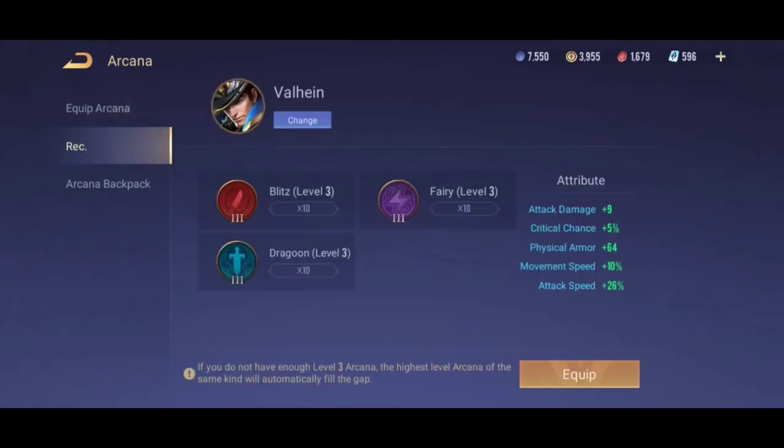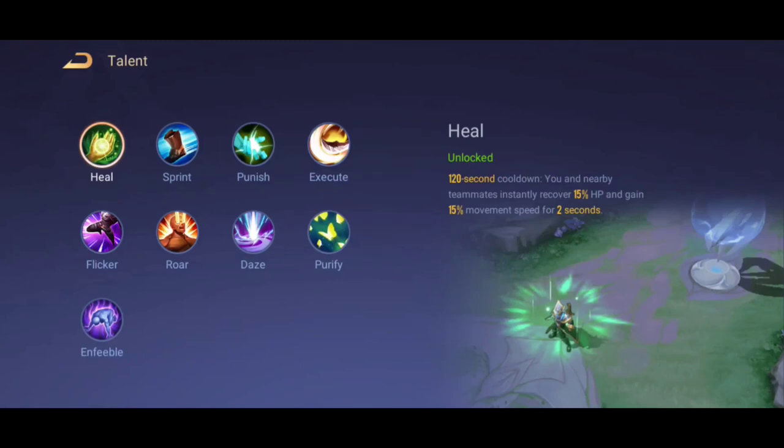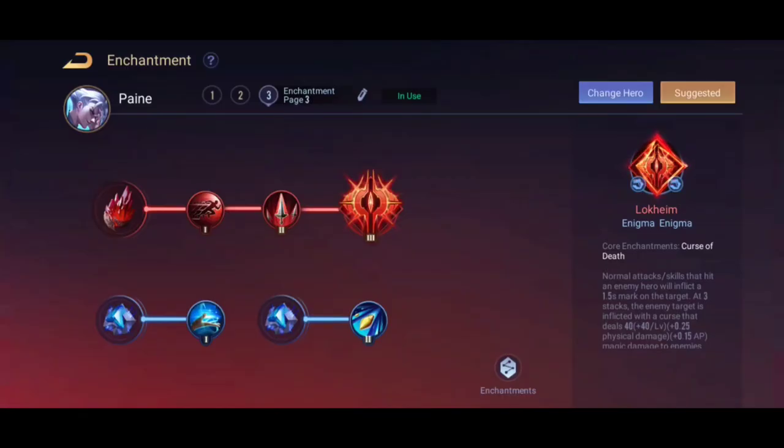The emblem setup has attack damage, ability power, armor penetration, magic penetration, lifesteal, magic lifesteal, and movement speed. For the spell, always use Punish — Punish is required for jungling. The enchantment I use is Lockheim and Grim, which is fine.